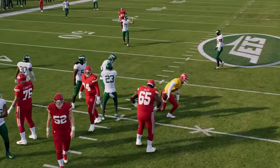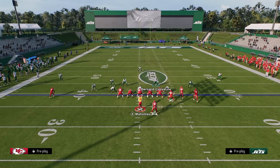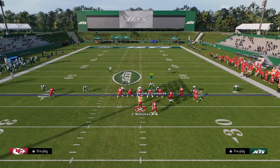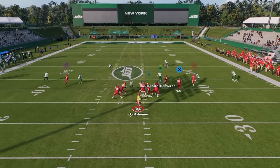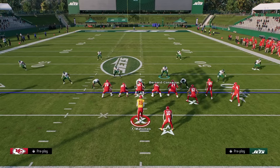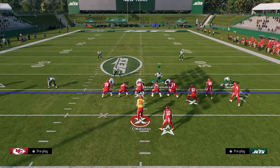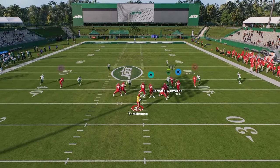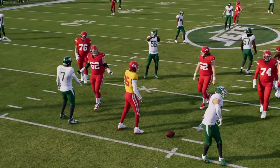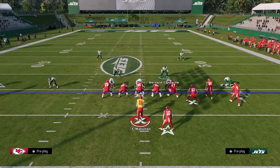With Free Safety Zone Blitz, send four by pinching — you can often get that A-gap, very similar to what you get out of 3-3-5 Odd and 3-3-5 Stack. It's similar to the 2-4 Double Mug approach of getting pressure up the A-gap. While this blitz isn't 100% consistent, it's one of the better blitzes in the game. Dollar gives you so many different options for how to send pressure.